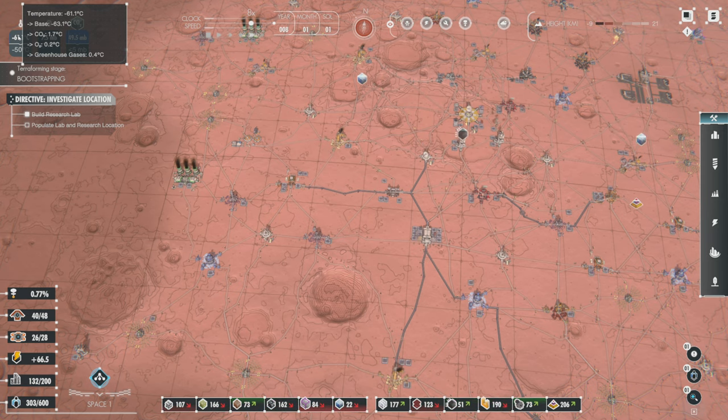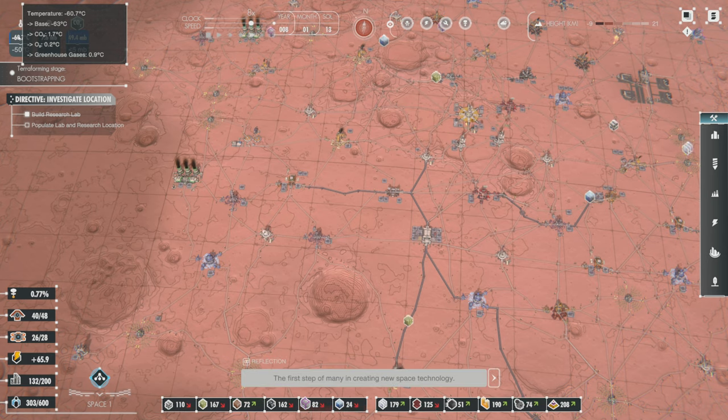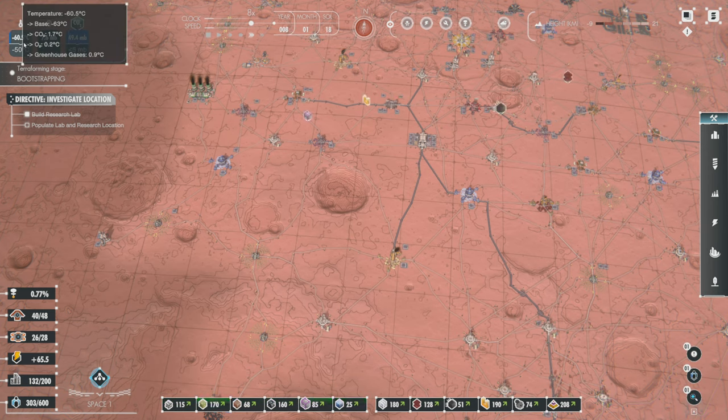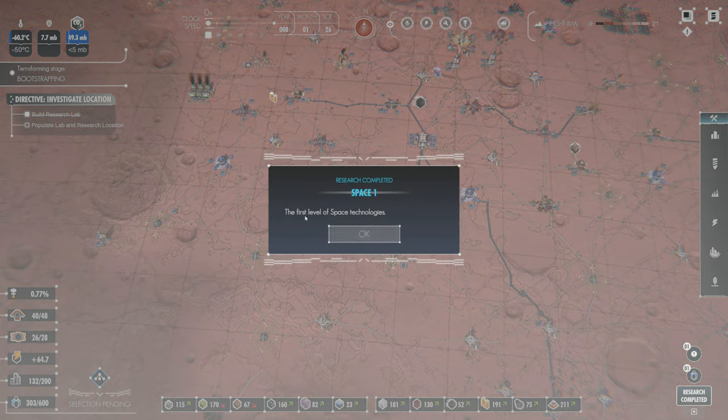So how this works: the base temperature is -63.1°C, and the current temperature is -61°C. This is impacted by CO2, O2, and greenhouse gases each having a temperature increase effect. What will end up happening is our greenhouse gases temperature effect will begin to rise and offset against the base to give us a new temperature. Greenhouse gases is going to keep rising slowly — it's going to look fast because I'm in 16x speed, but it's rising slowly and getting the place a little bit warmer.